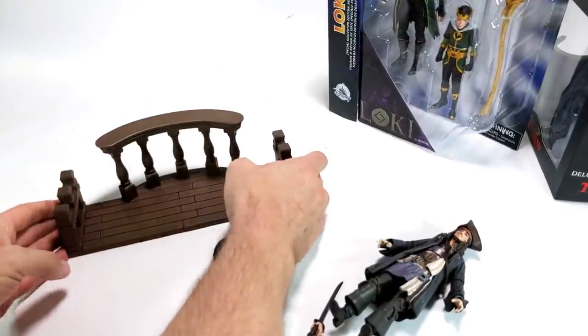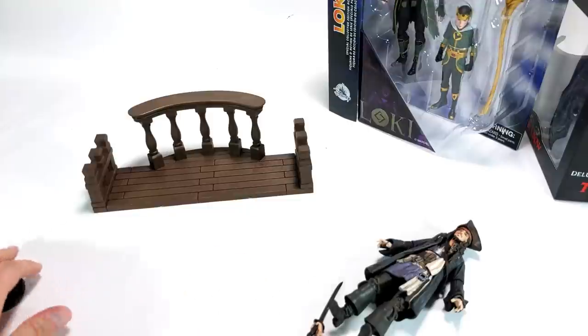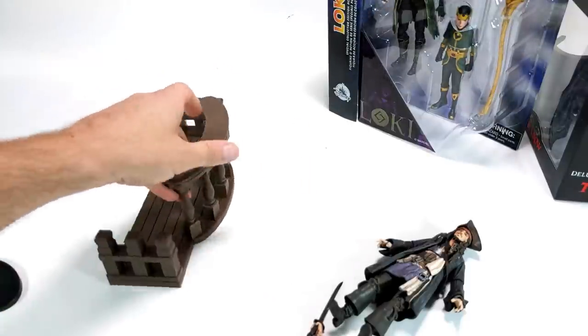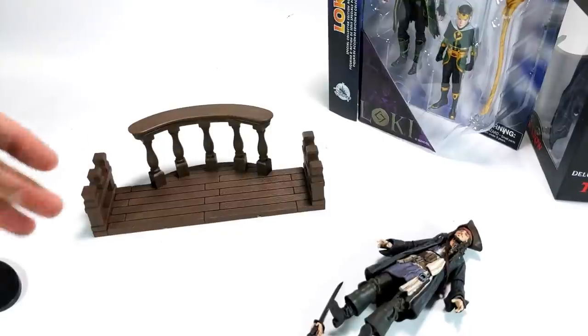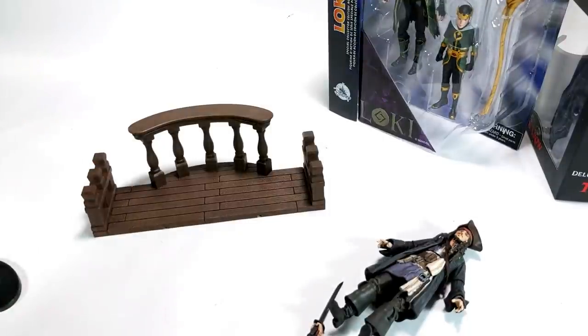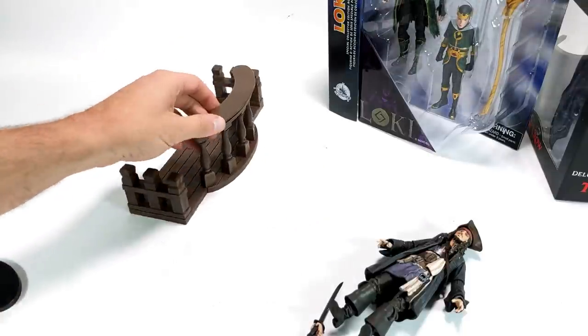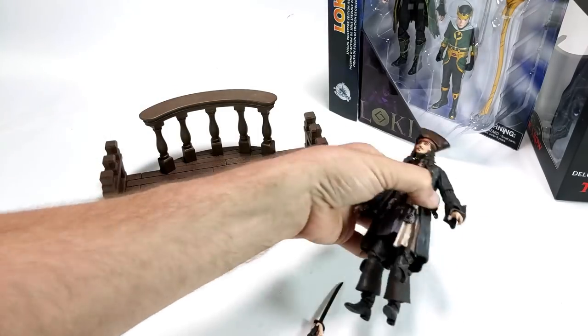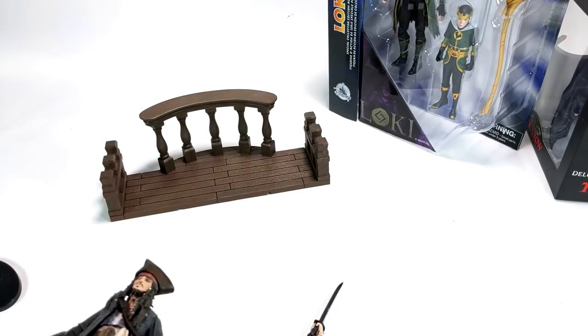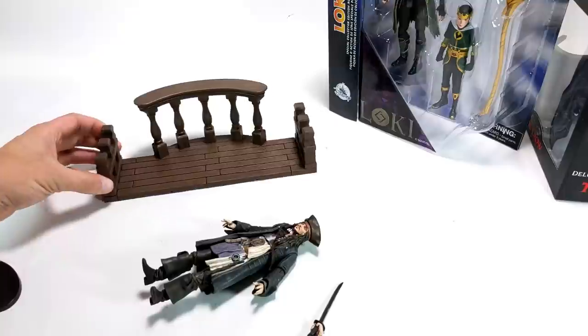Yeah, there we go! I like that a lot. That could be the railing on the Black Pearl, or some other ship — this could even be a balcony at the X-Mansion or whatever. It's a versatile piece of diorama gear, which is awesome. And for Jack here, we've got a pretty good-looking figure.